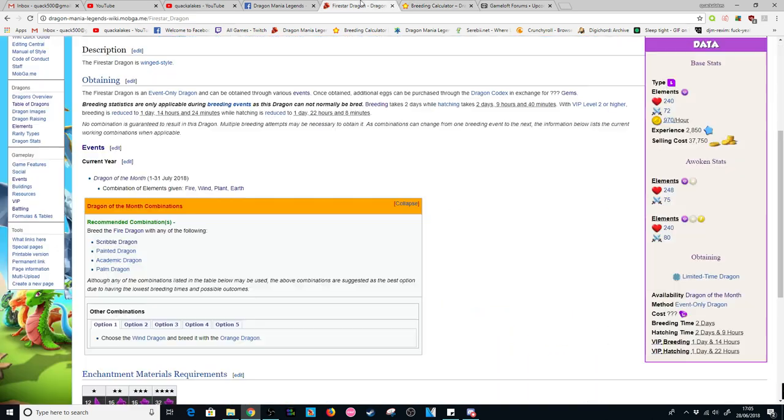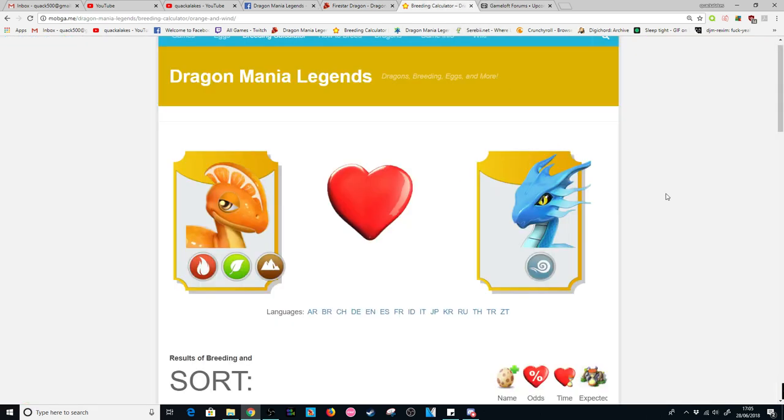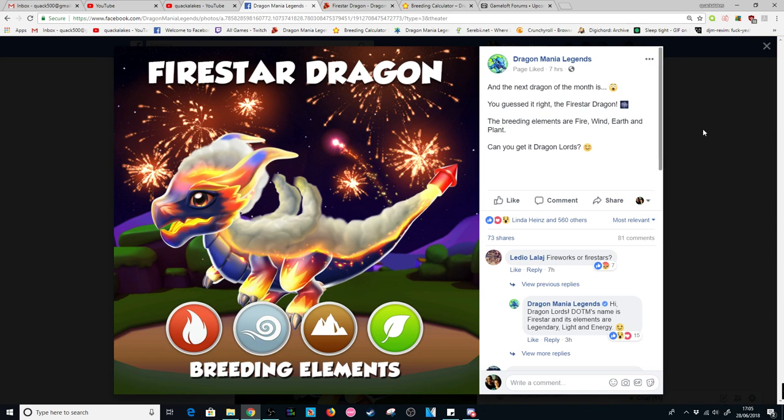There is a better combination in the form of the Academic plus Fire, or you can replace them with the Palm, the Painted, or the Scribble, but they are dragons that not everyone is going to have. So if you are someone that hasn't been playing DML for very long, get your orange dragon ready or start breeding it today, because we have a few days of prep time before the Firestar actually comes out. I keep almost saying Furnace — for goodness sake, it's not the Furnace, it's the Firestar. Get that in your head, Quacks.